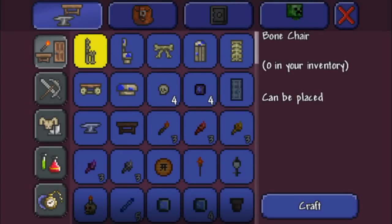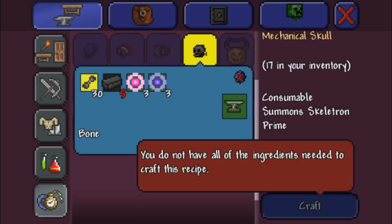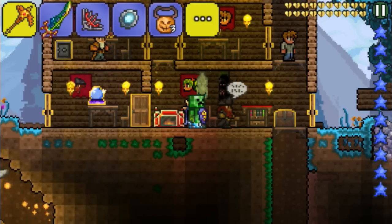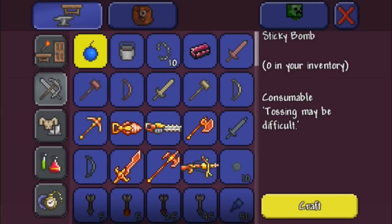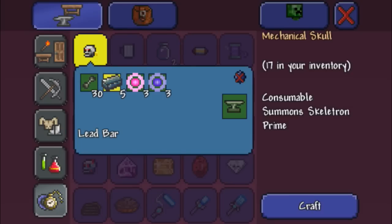Before, you couldn't really craft mechanical skulls with lead bars, even though with the update you're supposed to be able to do that. Now you're able to do that, which makes it a lot easier. So if your world doesn't have iron, you should be fine if you have lead. Pretty good fix — I'm happy they actually added this now.